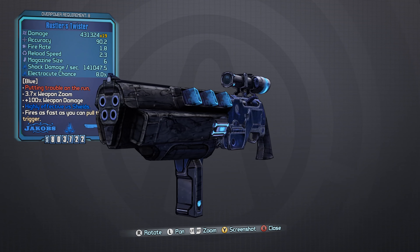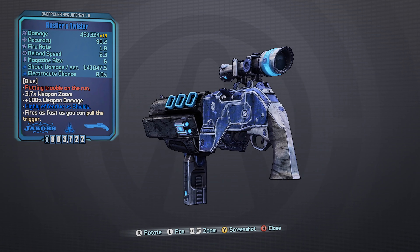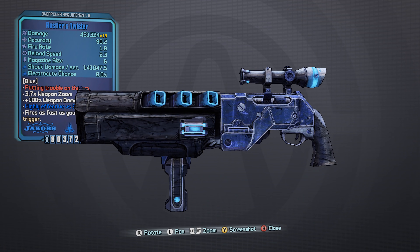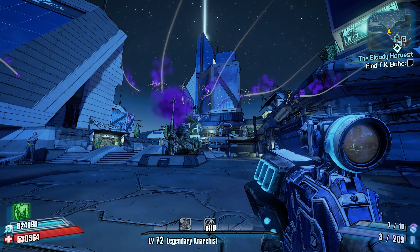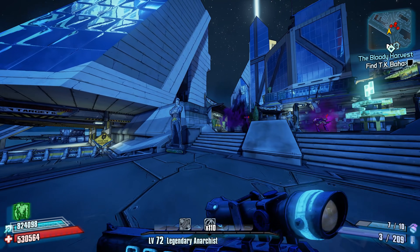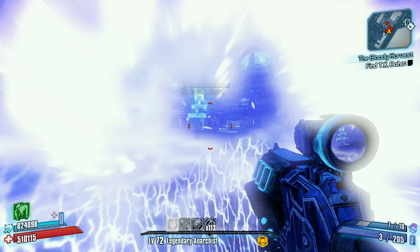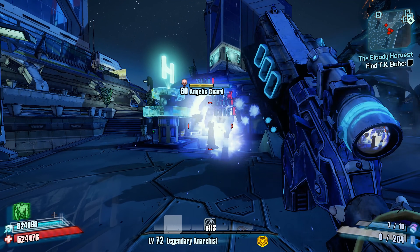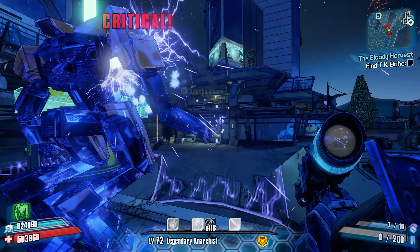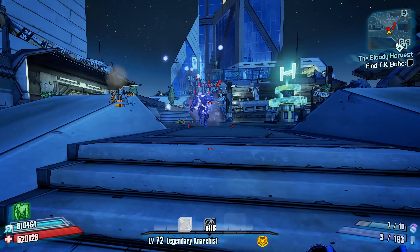Number 3, the Twister Shotgun. The Twister has got to be one of the best shotguns in the game, and a lot of this is due to its unique projectile pattern, which resembles a twister or tornado of sorts. Basically, the projectiles circulate in a sort of column formation and can hit enemies to deal massive amounts of damage. What's also pretty great is that the Twister is a Jacob's weapon with an elemental capacitor.